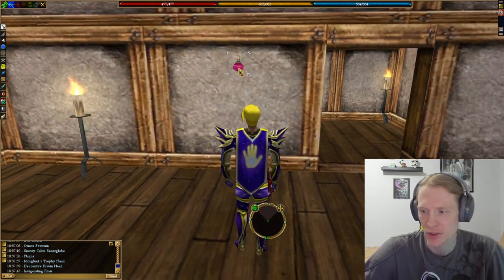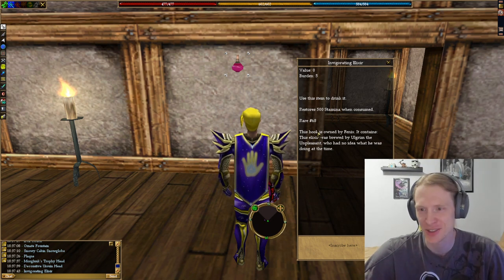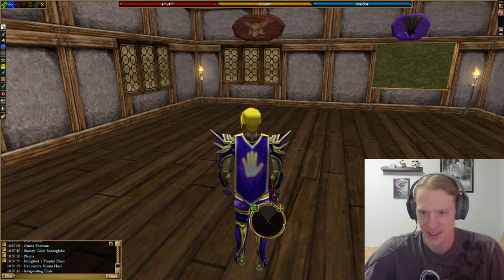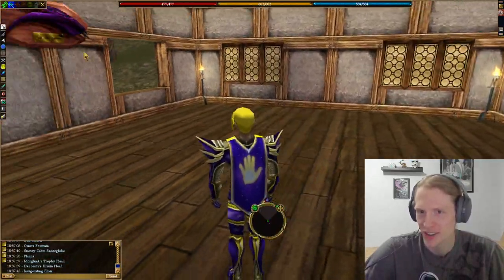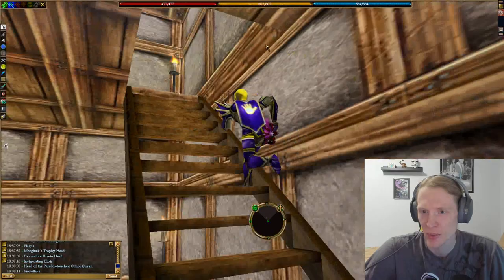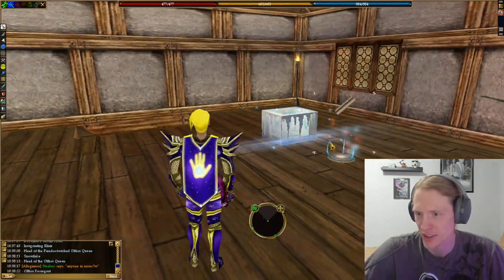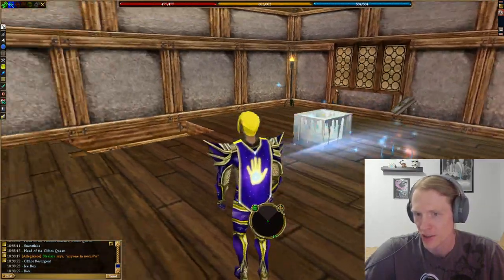This is so sad — this is Friendly Toad's invigorating elixir. It's a rare stamina potion but it's one use, so it's good as a wall decoration to say you have it. A little disappointed in the mansion though — there's not a lot of floor hooks for whatever reason. There are no floor hooks in this entire room, so you can't really decorate it that much. Same thing upstairs. I've got a second Paradox Touch head — probably one of those is Friendly Toad's. Snowflake on the wall, and up here head of the Althoic Queen. Then just some cool stuff on the ground like this icebox, Floating Althoic Resurgent Book, and flying bats.